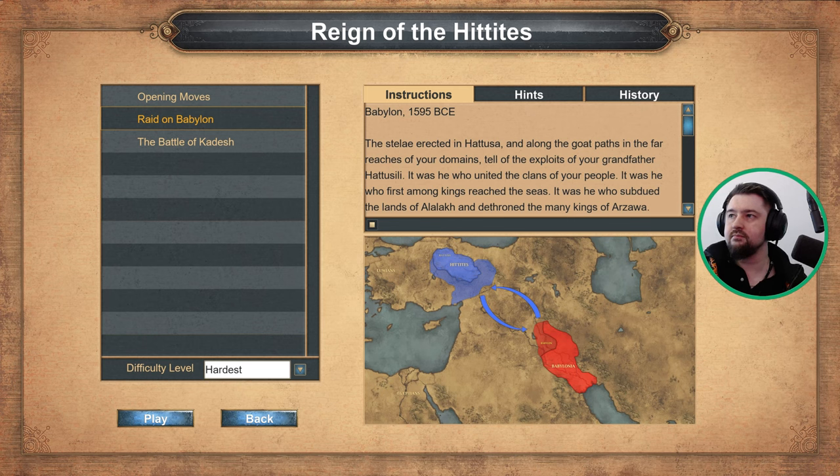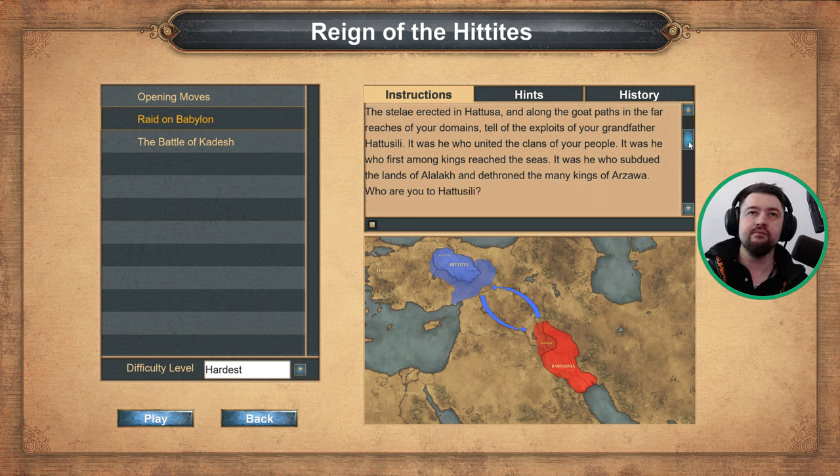The stelae erected in Hattusa, and along the goat paths in the far reaches of your domains, tell of the exploits of your grandfather, Hattusili. It was he who united the clans of your people. It was he who first among kings reached the seas. It was he who subdued the lands of Alalak and dethroned the many kings of Arzawa.